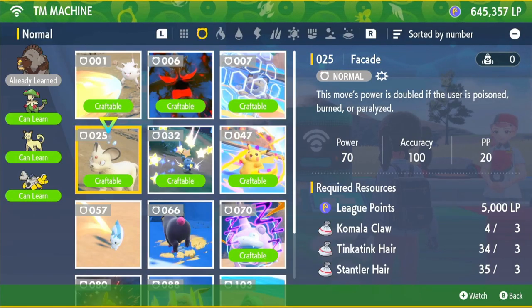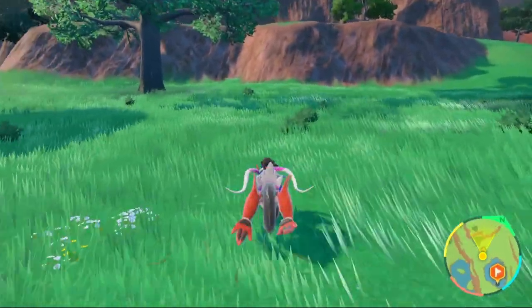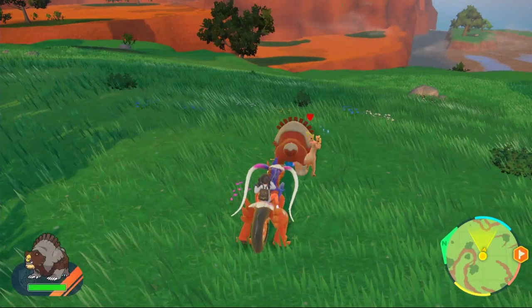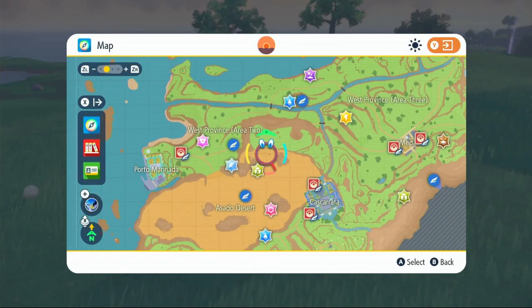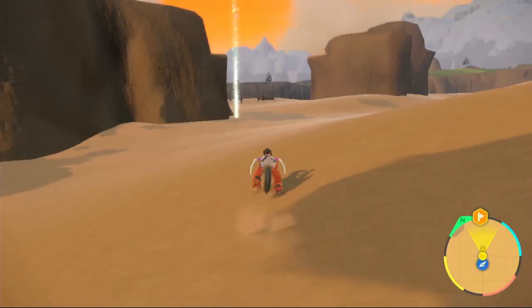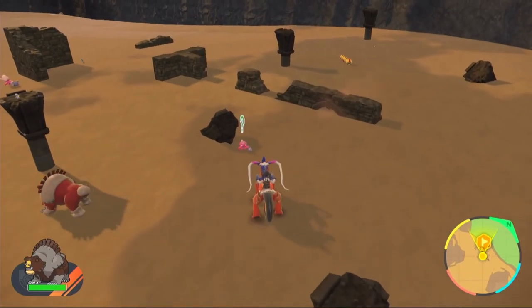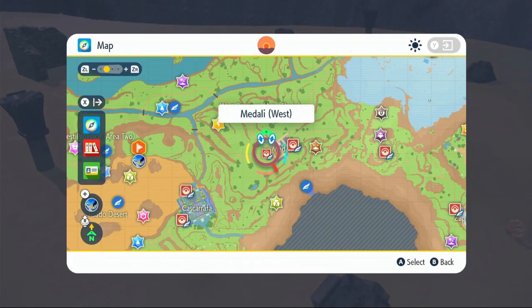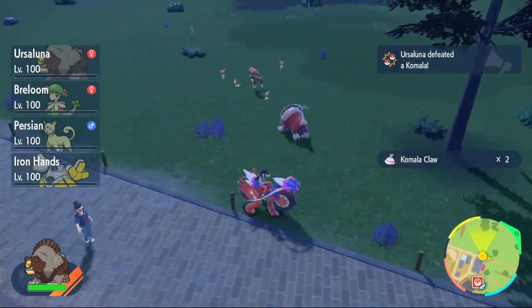Next up is Facade. For this we need Klawf Claws, Togedemaru Spikes, and Stantler Fur. For Stantler, come to the same place we got the Zangoose, a bit more north where the tree and ledge are. Take out the Stantler to get your Stantler Fur. For Togedemaru, go to the desert - put a waypoint by the watchtower and make your way to the ruins where you'll see them straight away. Take one out for Togedemaru Spikes. For Klawf, fly over to Medali and look around the outside - take it out to get your Klawf Claws.